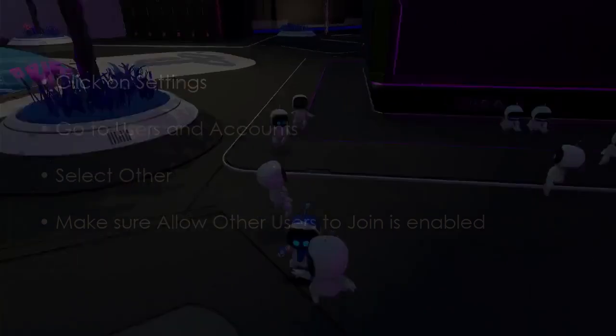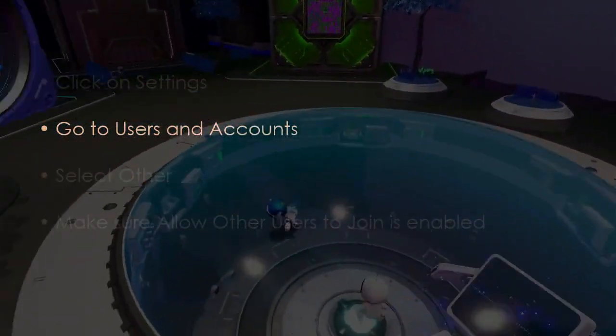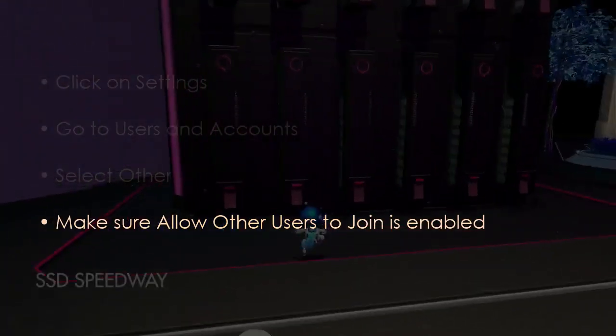Let us proceed to check account permissions. Click settings, then go to users and accounts. Select other, and ensure 'Allow other users to join' is enabled.